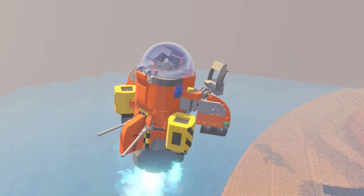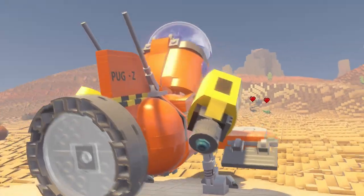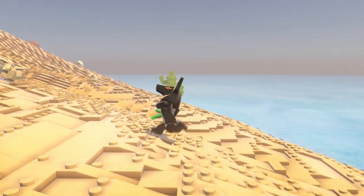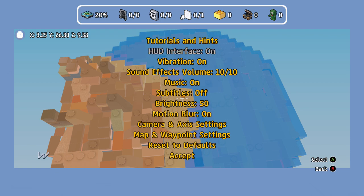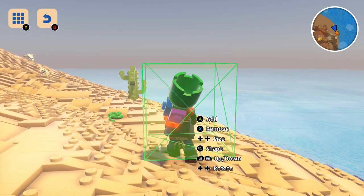We're getting some brick builds still, which is great. We're going to build ourselves a wild west city here. First things first, of course I have HUD off because I always turn the HUD off for a nice pretty screenshot — oh, that snake's going to attack me! A snake!